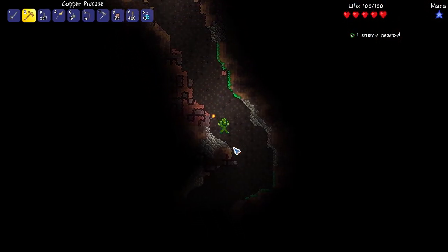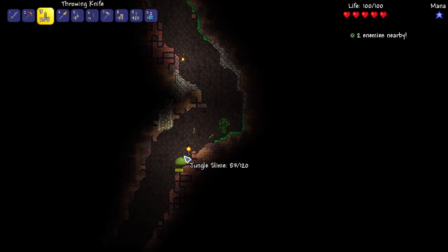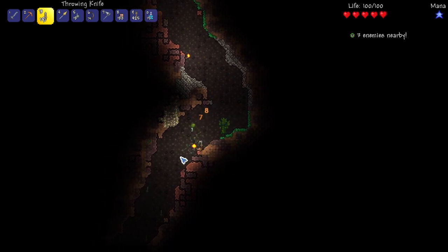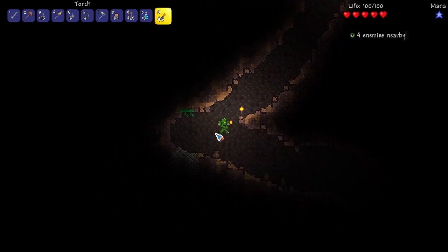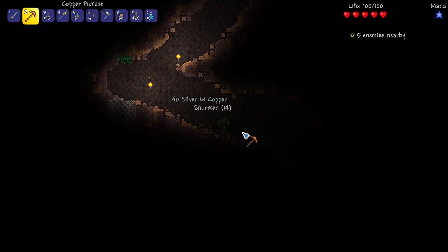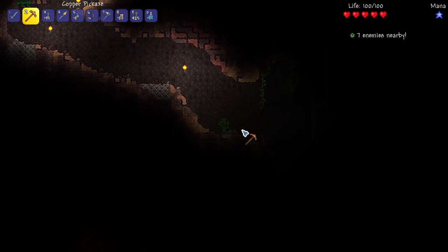I can just recall a potion to get out, and I'm probably gonna want to do that anyway. Okay, there's Mr. Jungle Slime — get back! You make me uncomfortable, Jungle Slime. Speaking of uncomfortable — man, this is dangerous. I mean, I can't really skip ahead and use anything that I get, like jungle spores or anything.